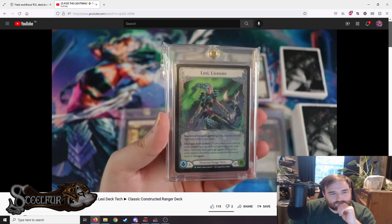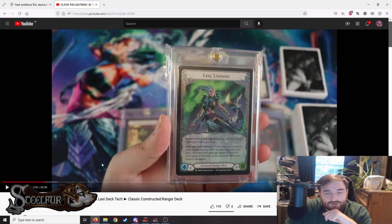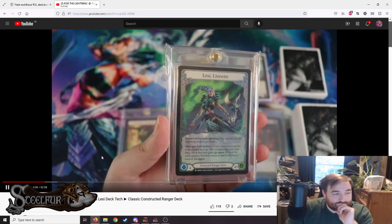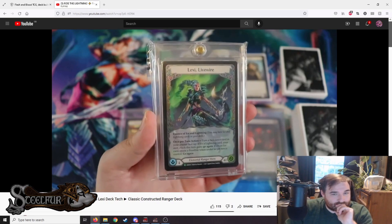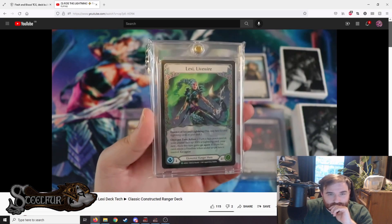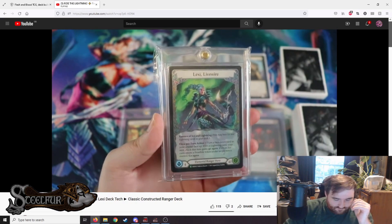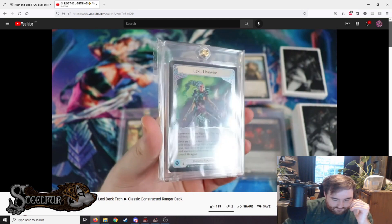We're running a very lightning-heavy Lexi, so we won't focus much on the Frostbite ability. He didn't make a single Frostbite token when playing this deck, and there are only a couple of ice cards in the deck and sideboard to begin with. This is for the most part a very, very aggressive deck where we just want to shoot a lot of arrows and have our arrows blot out the sky.